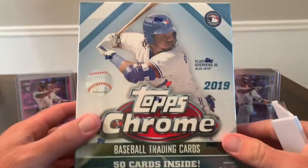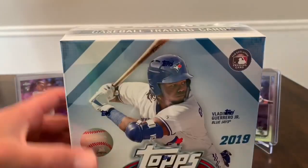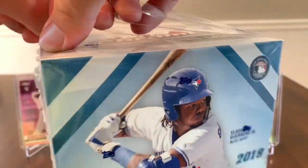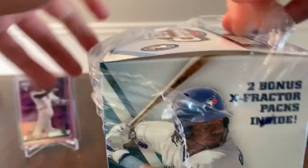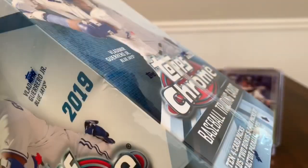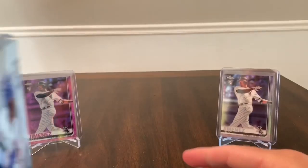This is the Topps Chrome mega box — you get 50 cards inside, and then you have two packs of x-fractor cards. Hopefully we can get a good guy on the front like Vlad, Pete Alonso, or Eloy Jimenez who's on the back there. We'll see.